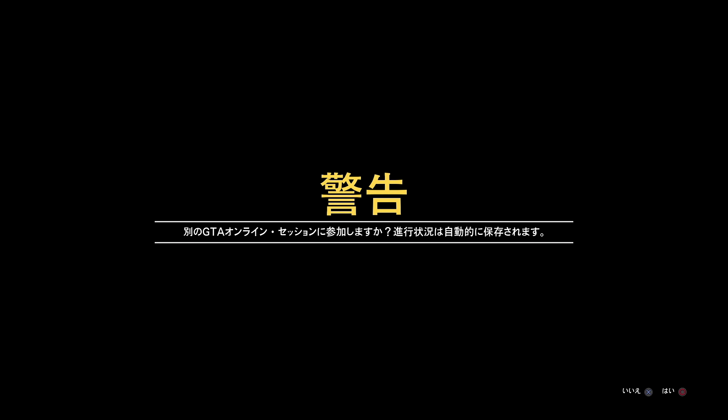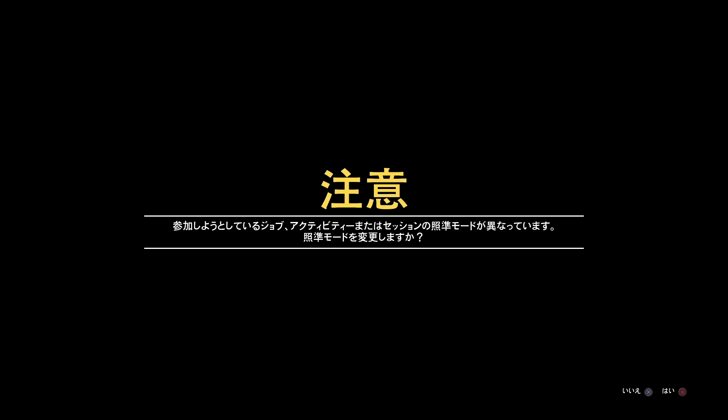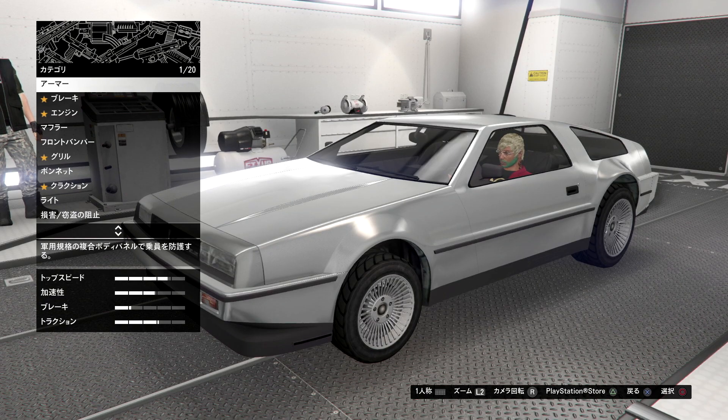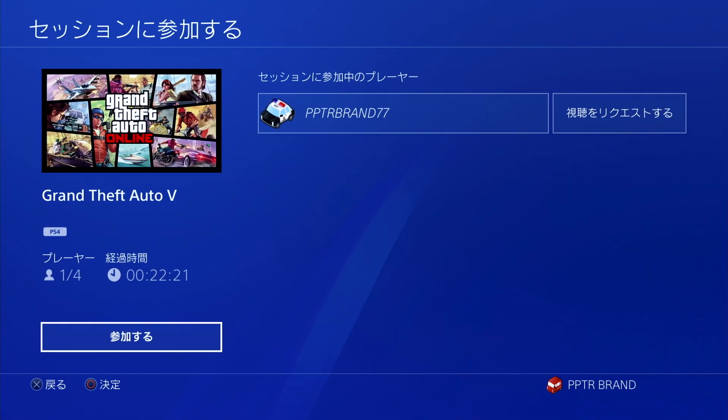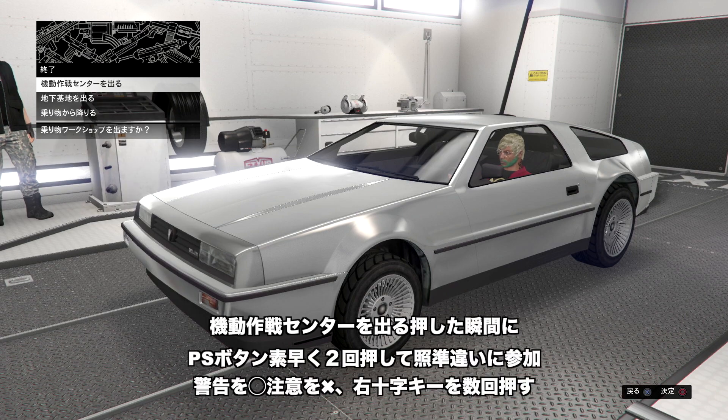ゲーム参加をして読み込みが入り警告が出たら、PSボタンを素早く2回押して同じ人に参加します。注意画面が出たらバツで押してください。照準が違うということになります。いつまでも警告の場合はその人は同じ照準なので違う人を選んでください。バツを1回押してカスタム項目の機動作戦センターを出るというところにカーソルを合わせてください。